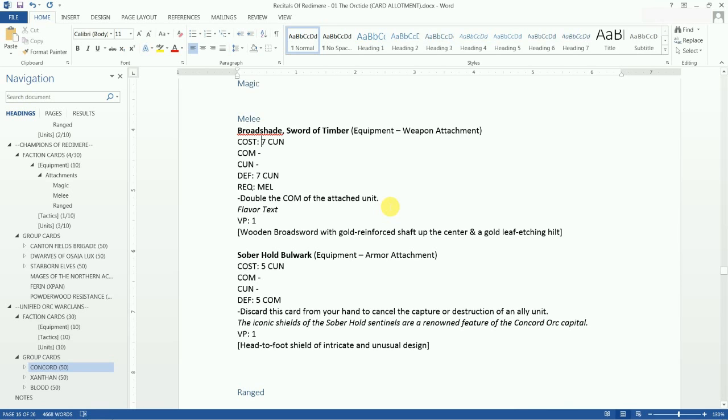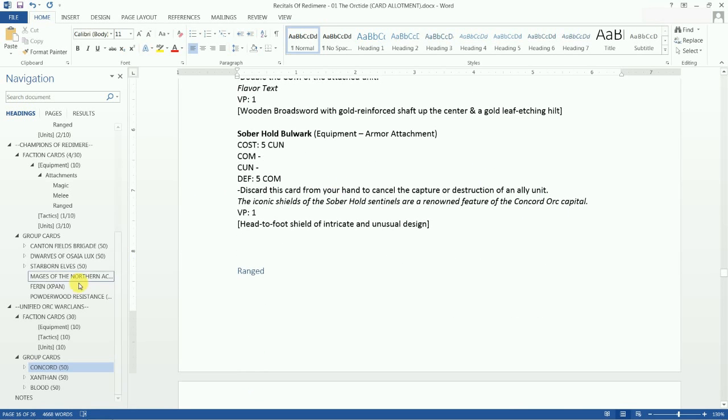It's a wooden broadsword with a gold-reinforced shaft up the center and a gold-leaf etched hilt — a combination of wood and metal. So it's a wood sword reinforced with metal. That's it for that card.